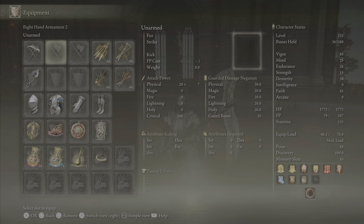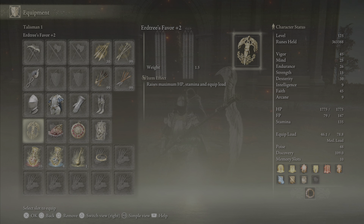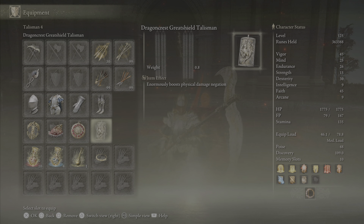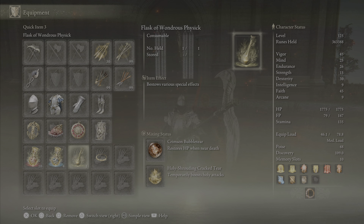As far as the equipment we're using today, we're using my normal Elden Bling. The Erdtree's Favor plus two, Shard of Alexander to boost the attack on the Angel's Wings skill, Crimson Amber Medallion plus two, Dragon Crest Great Shield Talisman. Those last two are just for survivability. Along with that, I'm still using the same mixed physic as always — Crimson Bubble Tier and Holy Shrouding Crack Tier.